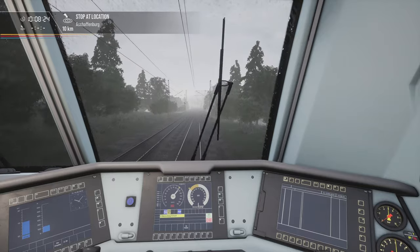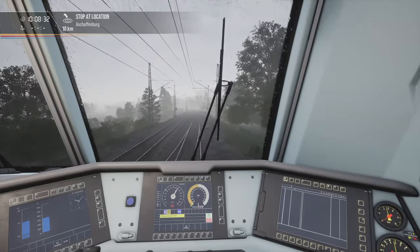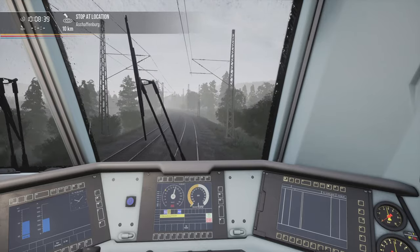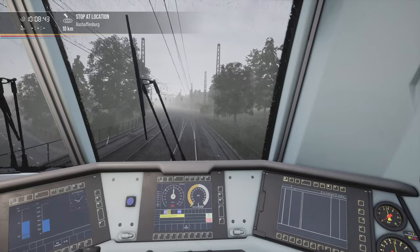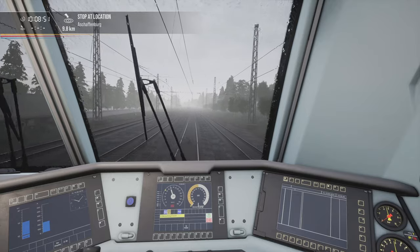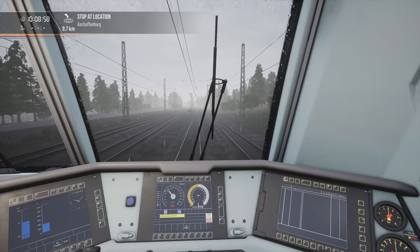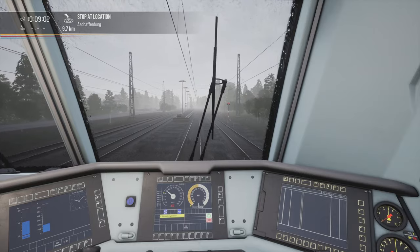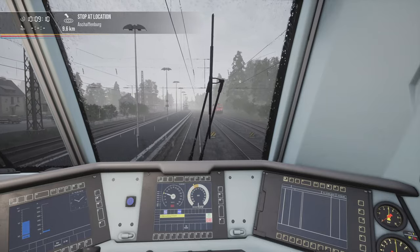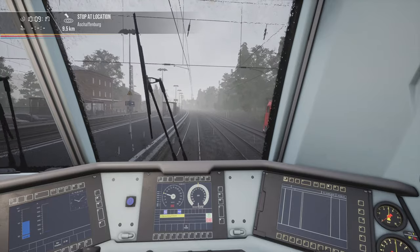We are approaching a speed limit — we need to reduce our speed down to 55 because we are trailing another train. Hopefully I'm going to make it — I've got 38 seconds to do so. That's a pretty long time. Let's reduce it down to 40 because I can't be sure. We made it within 38 seconds — everything is perfectly fine. I will keep my speeds down to 40, slightly lower than I should.